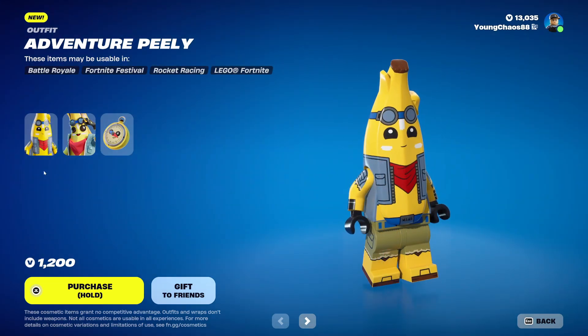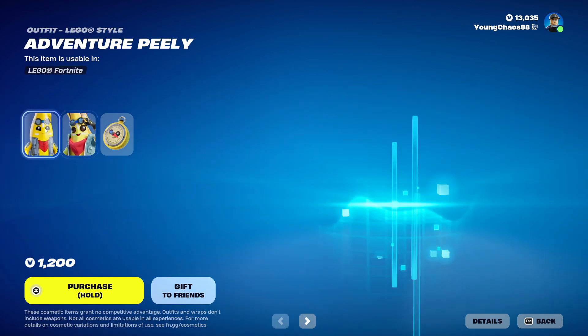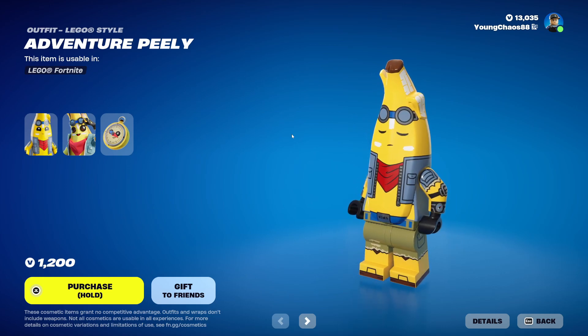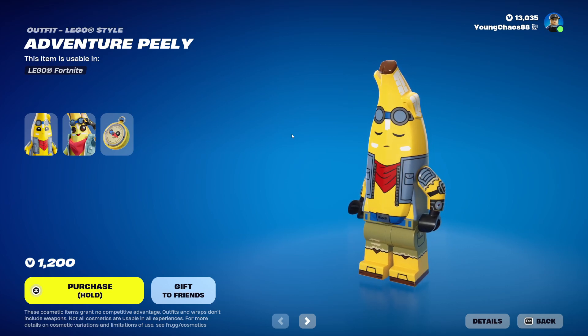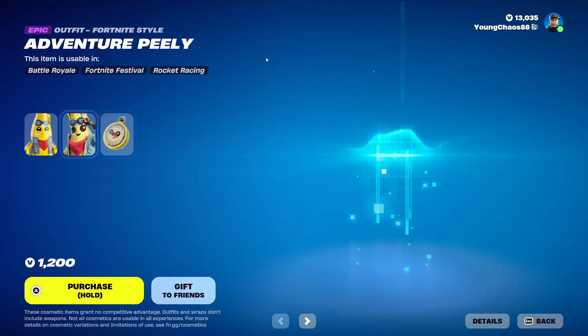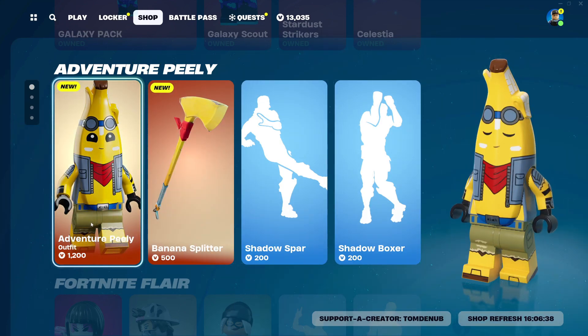We have Adventure Peely — this is actually a new outfit. We have Adventure Peely with a back bling Nana Compass, an epic outfit at 1,200 V-Bucks. The skin does include the LEGO variant. There are two different kinds of LEGO outfits: a high-detailed one, such as Adventure Peely, which will look much greater and more closely related to the skin, and non-high-detailed ones. Those will eventually be turned into high-detailed ones — maybe next week, two weeks, a month, or even a year from now. It does suck if your main skin didn't get a high-res variant, but lucky to those who did — you get to play with some awesome-looking LEGO skins.